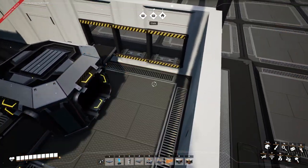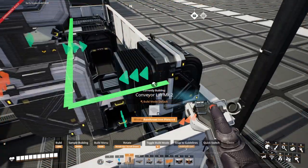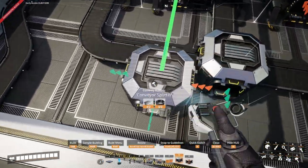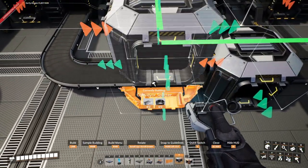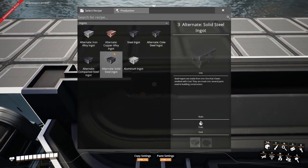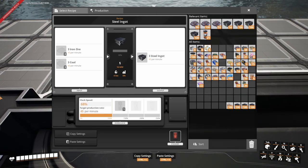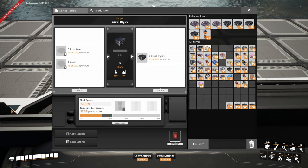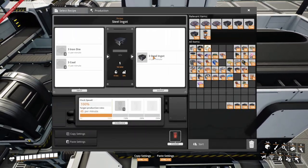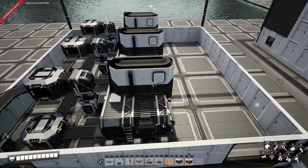We're going to run the coal via another line feeding directly into this splitter and then running a manifold across the top. At this point you're going to want to underclock one of these — we're going to go with the normal steel ingot recipe and underclock it to 68.3%, which is just over 30 steel ingots per minute. The other two will be set to normal 100% clock speed, 45 per minute steel ingots.